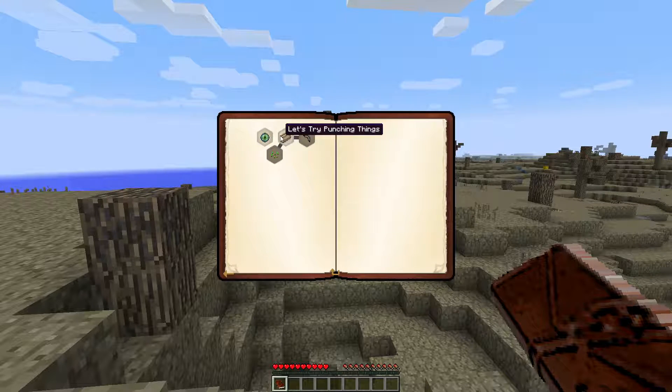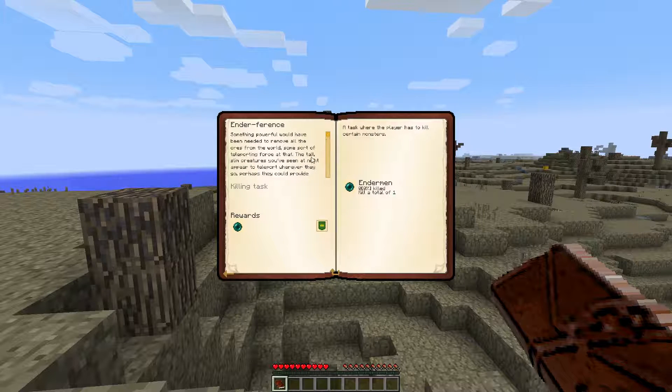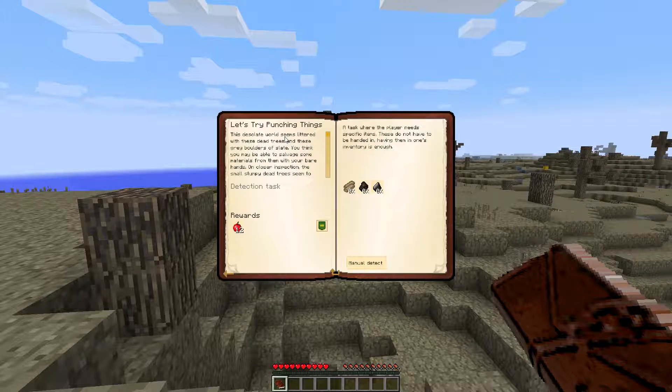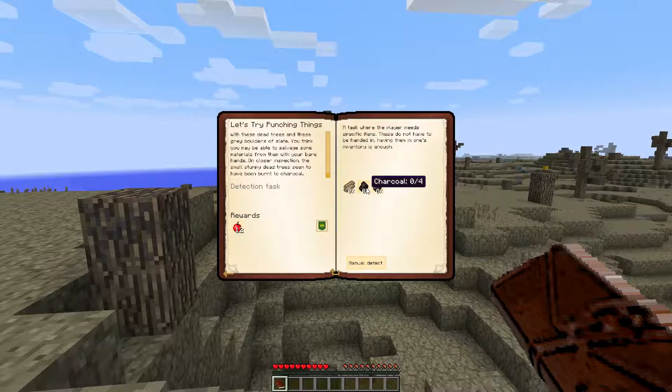We've got a couple of chests here that are unlocked — that's what these flashy things are. The first is Enderfear: something powerful would have been needed to remove all the ores from the world, some sort of teleporting force at that. The tall, slim creatures you've seen at night appear to teleport wherever they appear. Perhaps they could provide some answers. So I think what we need to do is kill some Endermen, so we'll have to do that at nighttime. Let's try punching things. This desolate world seems littered with dead trees and gray boulders of slate. You think you may be able to salvage some materials with your bare hands. Our task here is we need to get 10 deadwood planks, 4 charcoal, and 7 flint. Then we'll get ourselves an apple. So let's go ahead and do that.